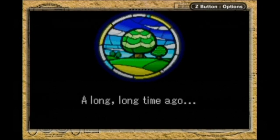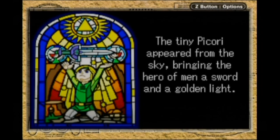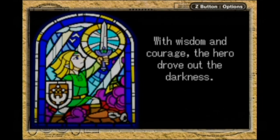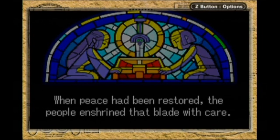A long, long time ago — in a galaxy — when the world was on the verge of being swallowed by shadow, the tiny Picori appeared from the sky, bringing the hero of men a sword and a golden light. With wisdom and courage, the hero drove out the darkness without a hat. When peace had been restored, the people enshrined that blade with care — by slamming it into a chest. Yeah.